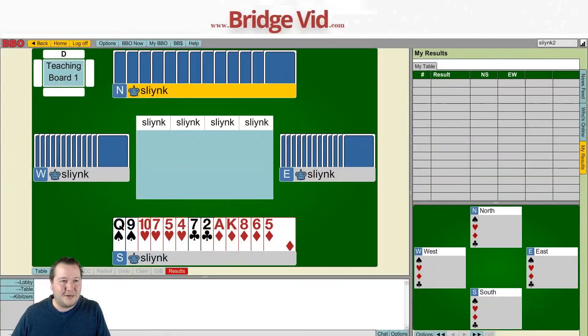G'day, it's Pete here and I'm back for another hand of the week. This hand came from the recent nationals, the ANC Butler pairs, and this hand is kind of just ridiculous — it's bridge at the edge of sanity. I just wanted to highlight something hilarious that happened to me.